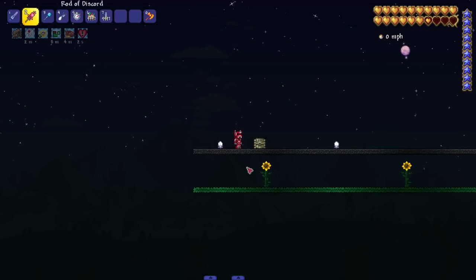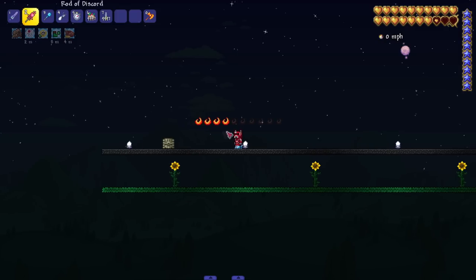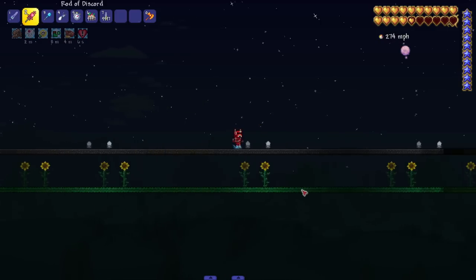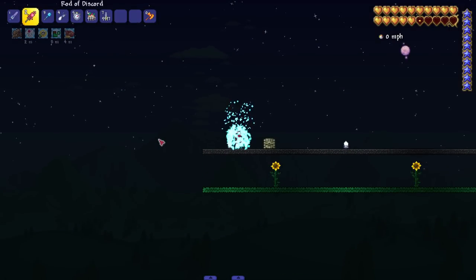Then let's throw on the terror spark boots and frost spark boots to top it off. Run into me — and what is our max speed with all this? 277. I'm not sure that's 100% our actual max speed yet.